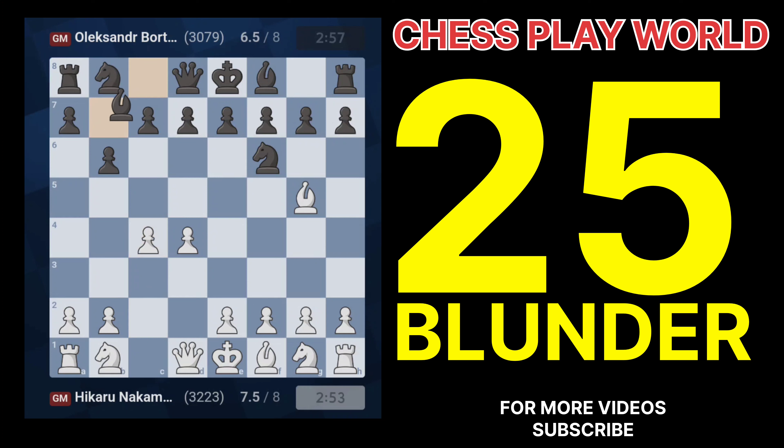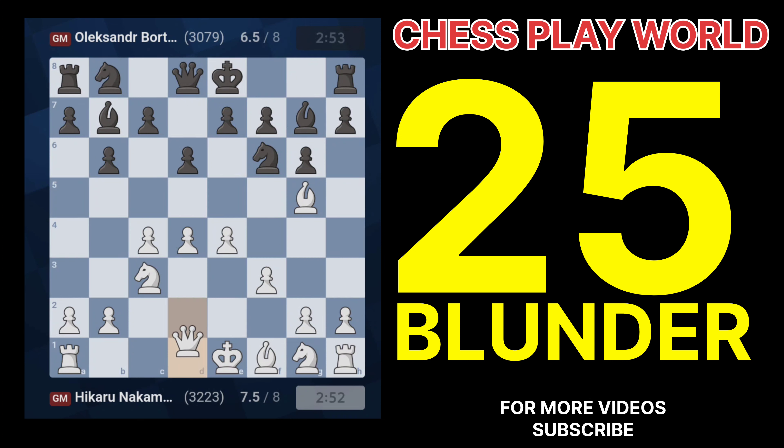Question 1: What is White's first move, and why is it a blunder? 1.d4 — it's a blunder because it doesn't immediately attack Black's e5 pawn and allows Black to develop freely. Question 2: Why is 2.Bg5 a questionable move? 2.Bg5 pins the knight but doesn't contribute to controlling the center or developing pieces efficiently.